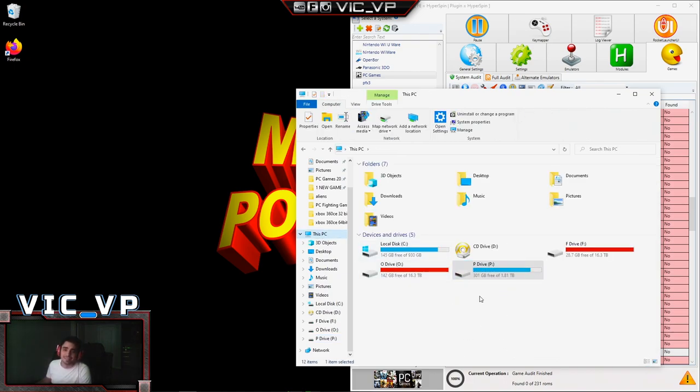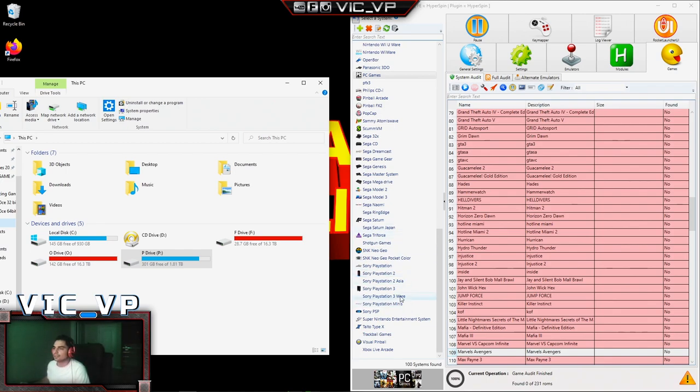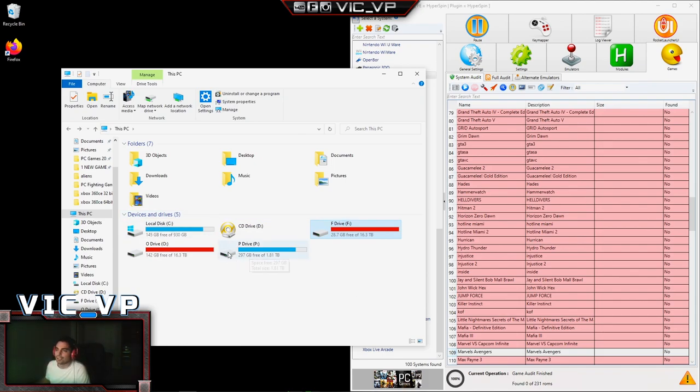I do have some space still open. Let me show you real quick how the breakdown is. The C drive - I always leave about 100 gigs. I am missing media files - that's going to be the next thing I do. The media files for all the new systems we added, like MS-DOS and Sega Saturn Japan - I don't have the media on that yet so that 145 gigs will definitely be lower. The two-terabyte drives - the F drive is at 28 gigs. I normally don't like it that low, but it's okay. The O drive has 100 gigs too - when you play and save games, some files get made, and I don't really like to go past 50 gigs.